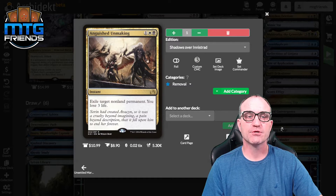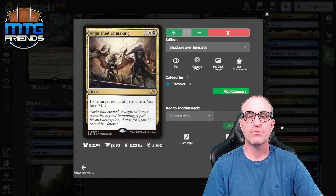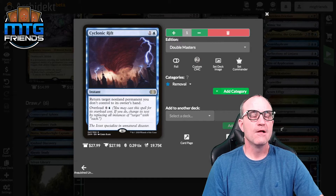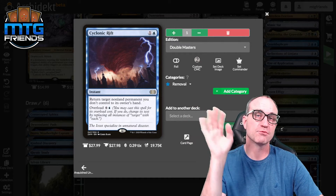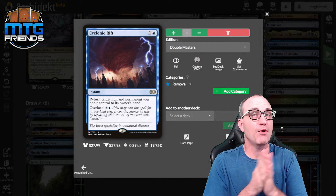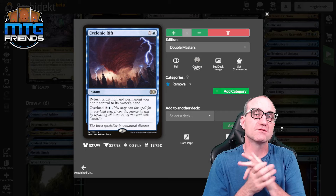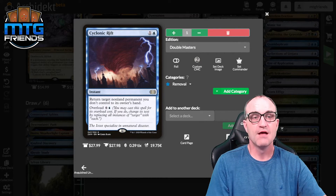For removal: Anguished Unmaking — exile target nonland permanent, you lose three life. As if removing all permanents with Reaper King synergies wasn't enough, we have extra oomph. If you're playing this deck, you probably have a target on your back from about turn three. Cyclonic Rift — return target nonland permanent you don't control to its owner's hand, or overload for seven and bounce everything your opponents have. It's a game winner and a huge staple in blue.